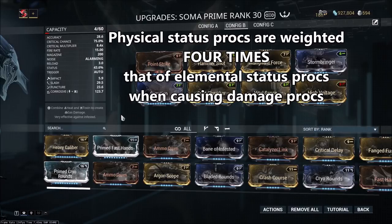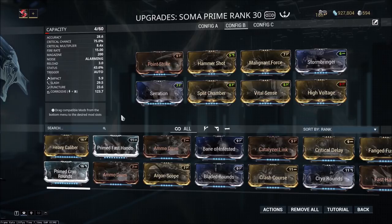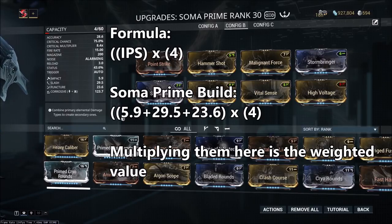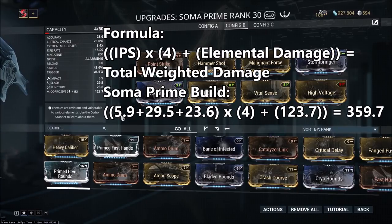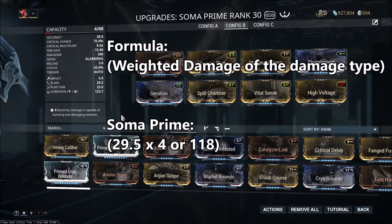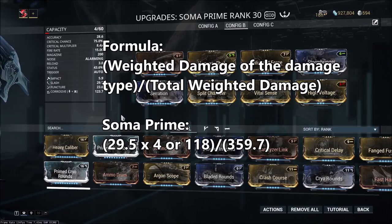Physical statuses are weighted four times the amount of elemental statuses, meaning you need to have four times the amount of elemental damage to have the same chance to proc an elemental status as you do a physical status. To figure out the exact status distribution for the Soma Prime, you take the impact, slash, and puncture values and multiply them all by four, at which point you add each of their values to the elemental value — here we only have corrosive. When you add all these values up, you get 359.7. You can then use this number to figure out the chance to proc each of these individual statuses. The way to do this is by taking the final damage value — for slash the final weighted damage value is 118 — and dividing it by 359.7.